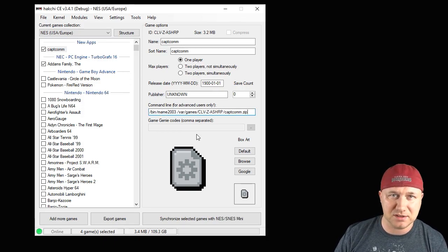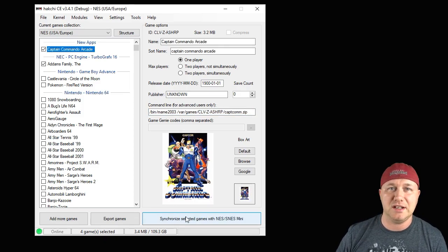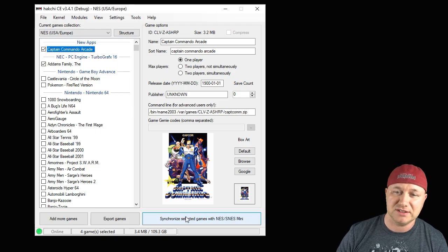We're going to rename it and get some box art. The last step is to hit the Synchronize button and it'll transfer the game from your PC to your classic system. So let's head over there and take a look at Captain Commando.